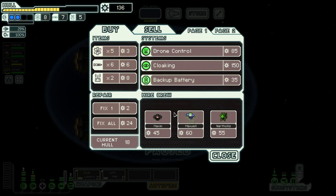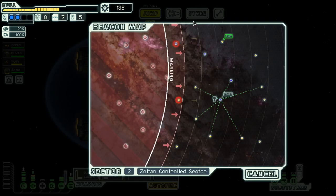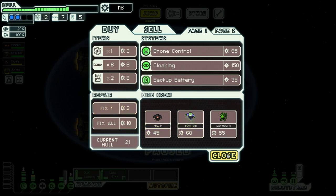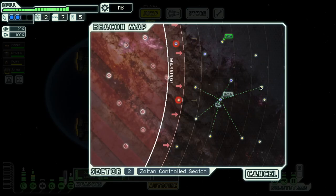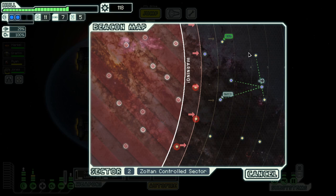They don't really have much I care about. No weapons or augments — the two big things I look for early on. I always check for another store because sometimes I'll spend all my money on fuel and HP and then find a store with a pre-igniter and get mad. In this case, we'll buy a bit more fuel and fix a little bit — keeping 118 scrap is pretty good. I could get more engines but I think I'd rather save a bit. I feel pretty on par, so I'm not too concerned about upgrades.